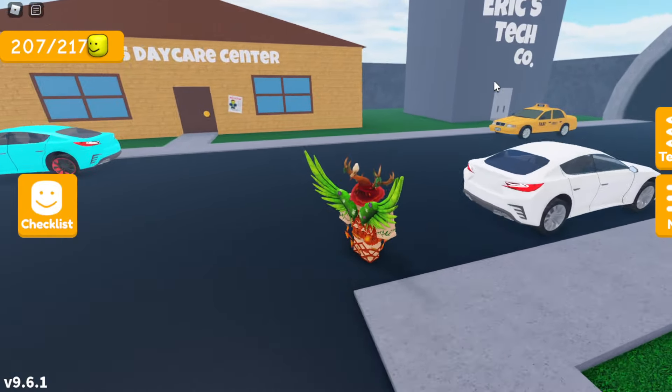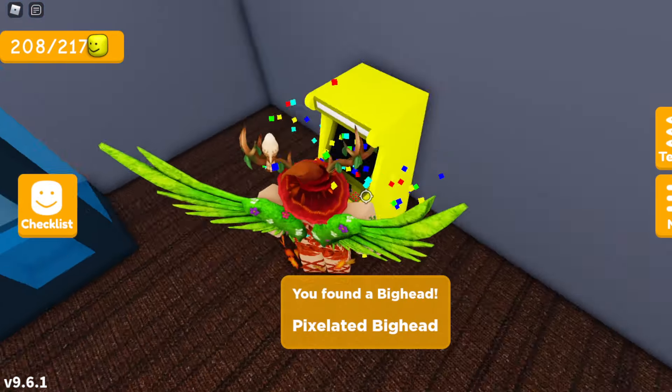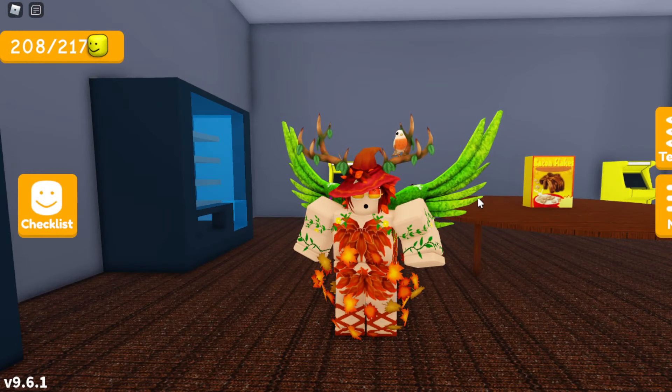Once you reach the city area, head to the top right corner and you should find Eric's Tech Code right over here. At the door it's going to say press E to enter. Go ahead and press E to enter the building and now you should be inside Eric's Tech Code, where you'll see the entrance to the rooms area.